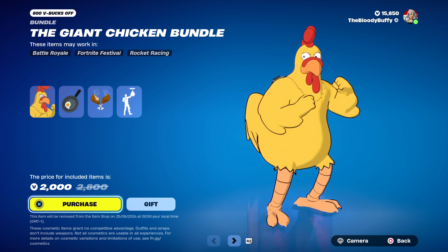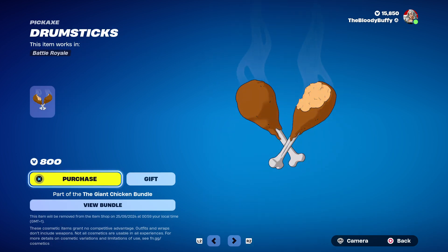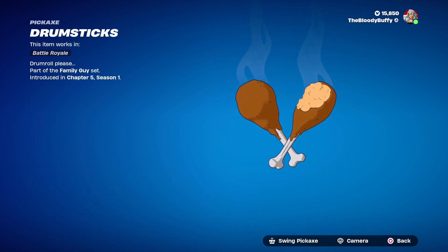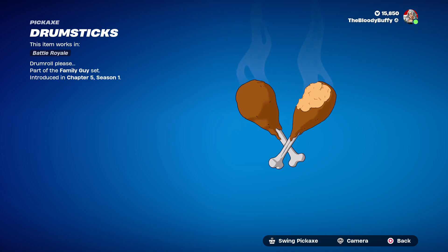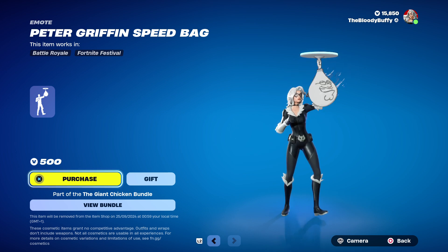Don't get a Lego style, but you can be a chicken. Drumsticks — I know you'll want me to swing them. There we go. Now I fancy a KFC. And Peter Griffin's speed bag.